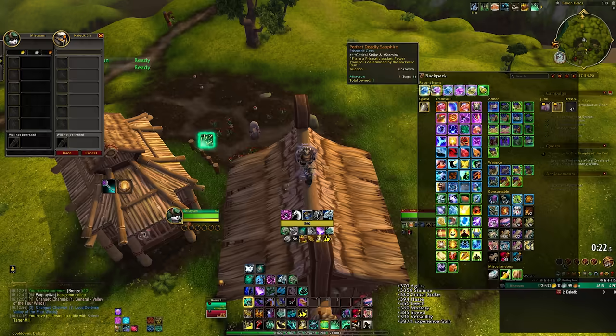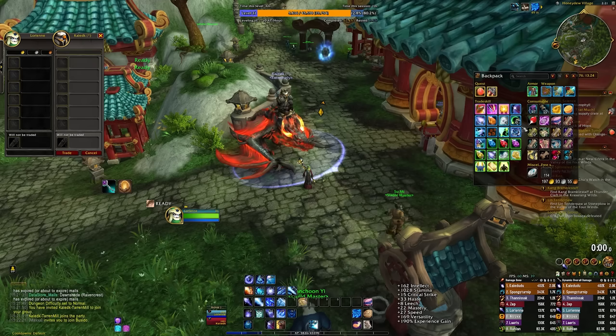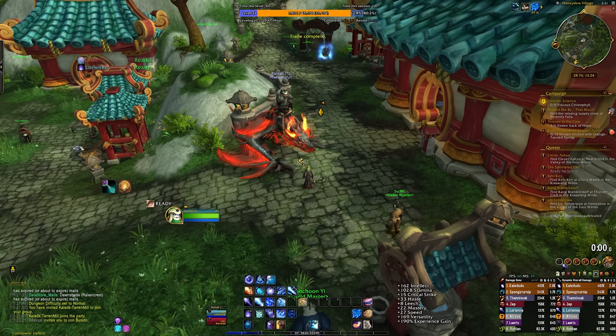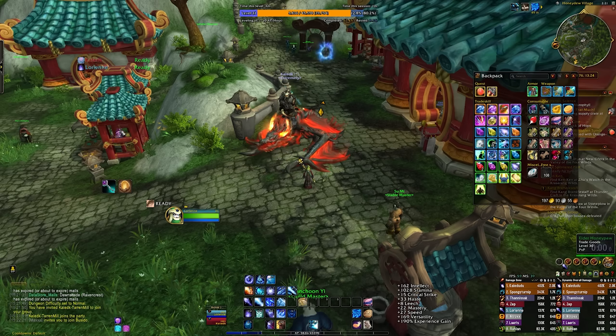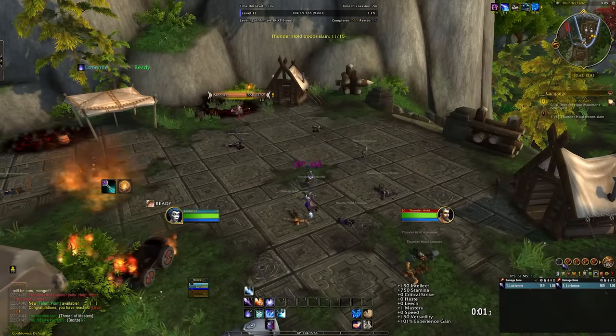You will be able to trade over the gems from your main character to your alts if you have a trustworthy friend. Trade the gems to your friend, and then your friend will hopefully trade them to your alts. This way, your alt can straight away begin with very strong legendary gems in their very first slots they unlock, and those alts are quite overpowered due to the cloak buffs alone.